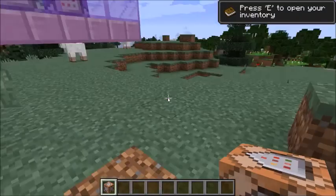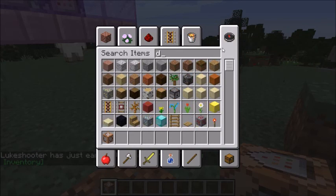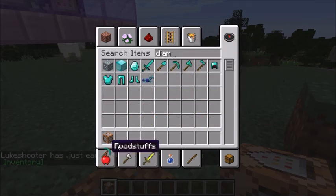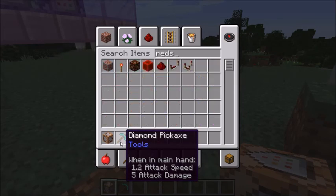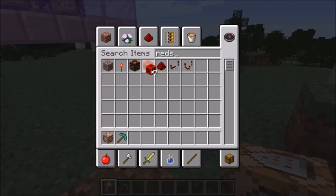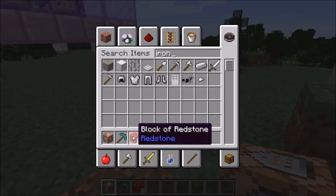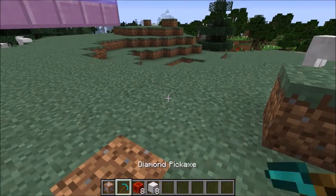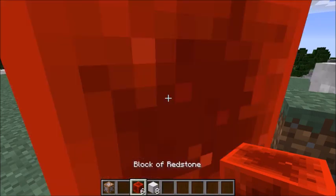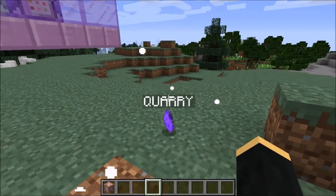So you need a diamond pickaxe, and then you need — I'm pretty sure — 8 redstone blocks and 8 iron blocks. You drop them on the ground like this, and then boom, quarry!